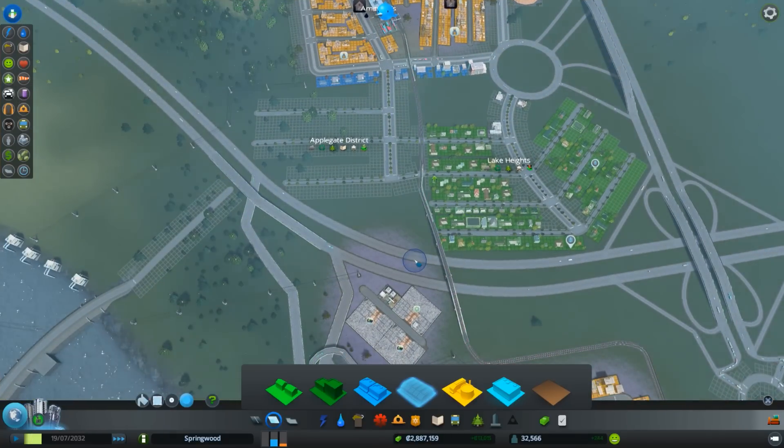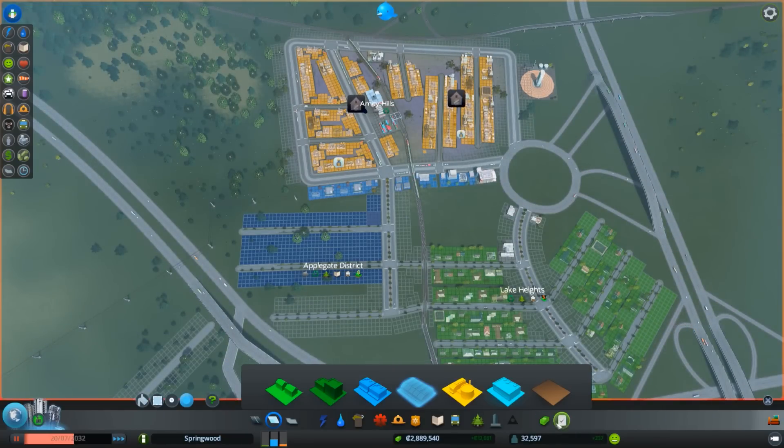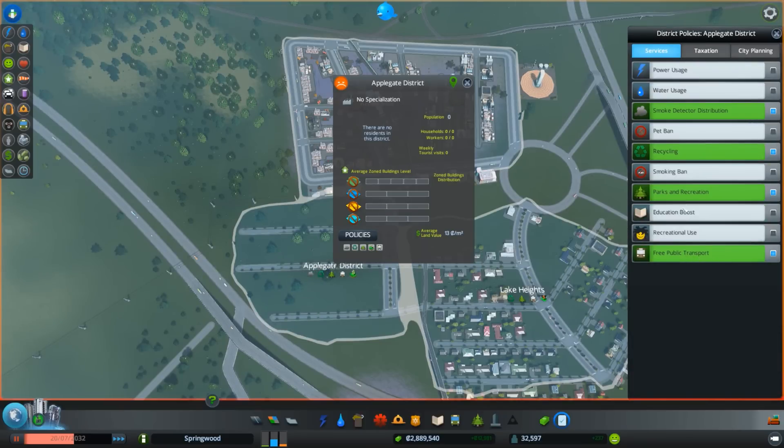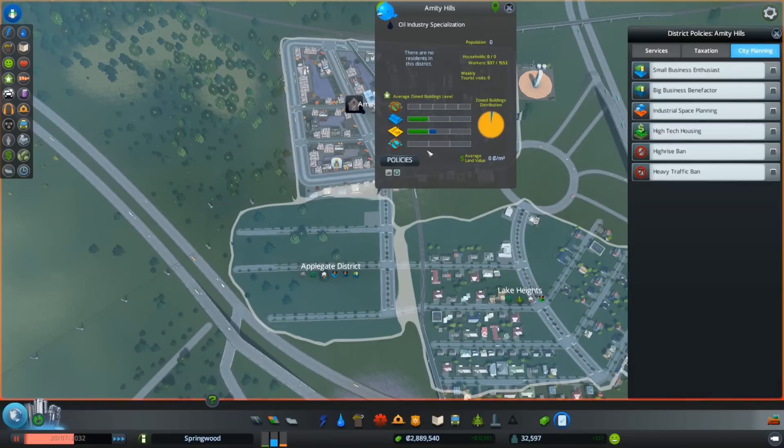Let it roll. For zoning: low density commercial would be too loud over there, so let's go high density here with some low density there. Zone that all up. For district policy: free public transport, park recreation, recycling, smoke detectors, tax relief for commercial so they really show up, and big business benefactor. No high-tech housing — that's correct.